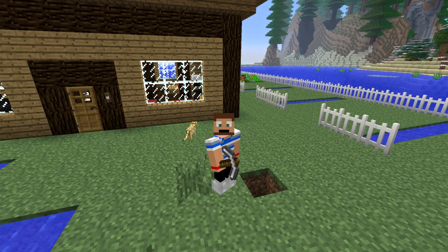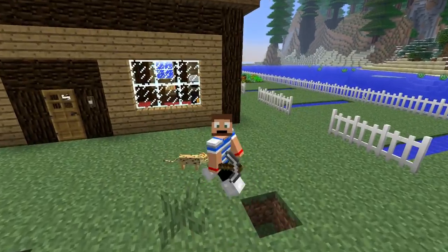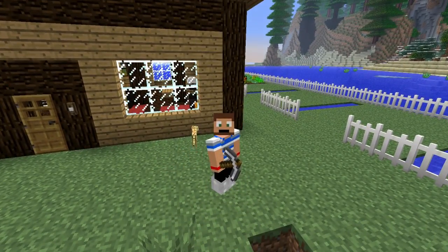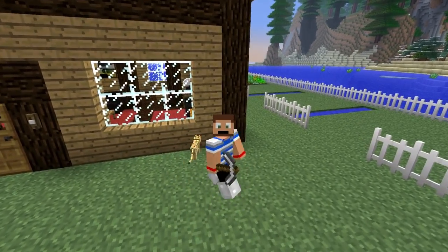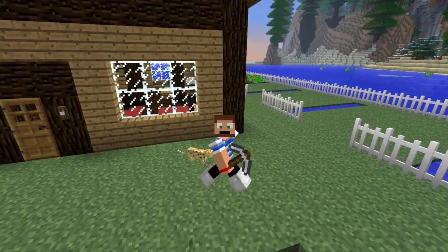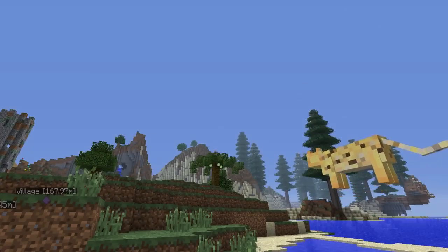Hey guys, what's up, DLive here back again with more Ultrana. This is the third episode. In today's episode we are going to make a crafting guide and we're also going to use those three maps that we got from killing all the mobs, and we are gonna see what treasure we have. They're all easy ones, so I'm not expecting major loot, but we could definitely have some cool loot. So let's go ahead inside.